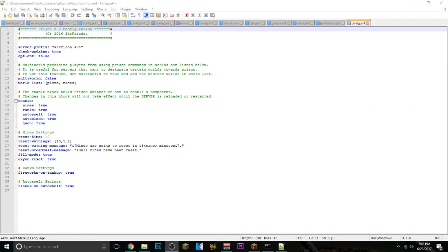Another important feature is the config and the rank system. In the config you can enable or disable anything. The reset time is ten minutes, and there are warning intervals at ten minutes, five minutes, and one minute left, which you can change. There's also fill mode, which you want set to true, whether you want fireworks to go off when people rank up, and flames on auto-smelt so players can tell if it auto-smelted.